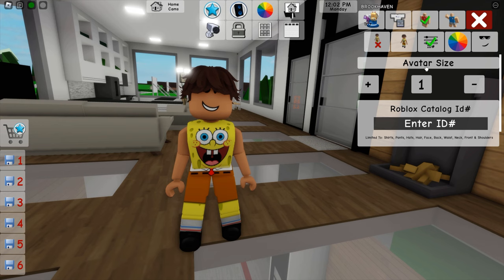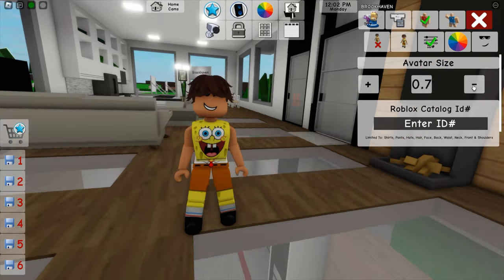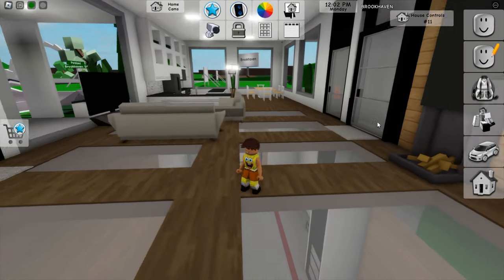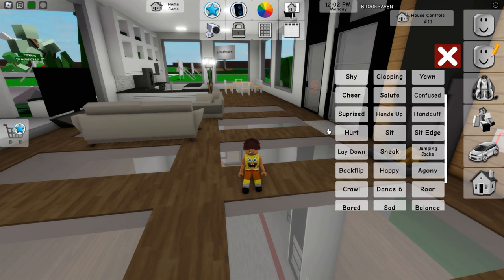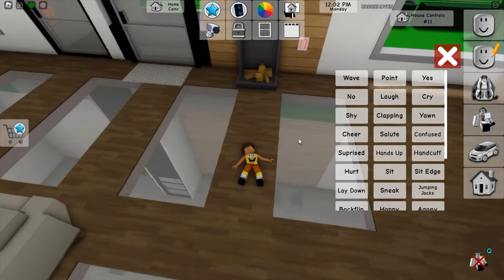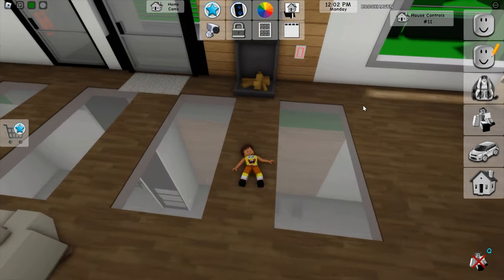Once you're in here, it says avatar size. You're probably going to be at the biggest, which is one, but you're going to want to shrink all the way down to 0.5 — the smallest you can go. Get out of that menu and you'll see you're very small. Then go into the emote menu and select the 'hurt' emote, so now you look like this.